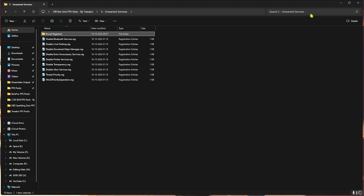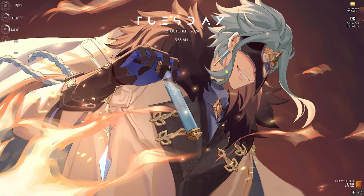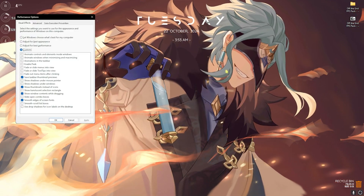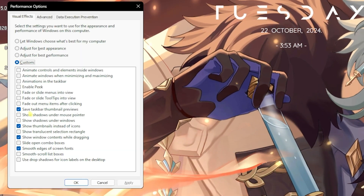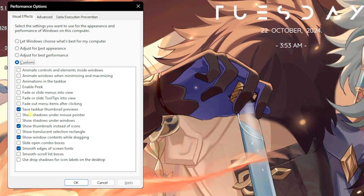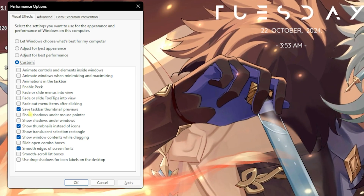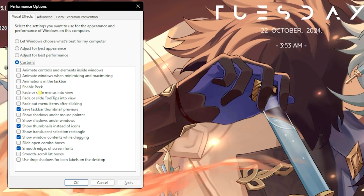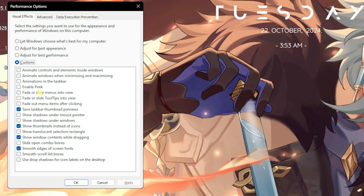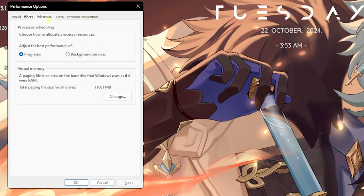The next step is de-animating Windows, which is super simple. Search for Adjust the Appearance and Performance of Windows. Click on Custom and only select: Save Taskbar Thumbnail Previews, Show Thumbnails Instead of Icons, Show Window Contents While Dragging, and Smooth Edges of Screen Fonts. This keeps Windows looking minimal and basic. Animations are generally useless and consume CPU usage, so disabling them will drastically improve performance.